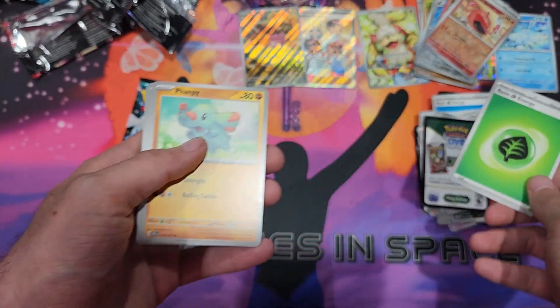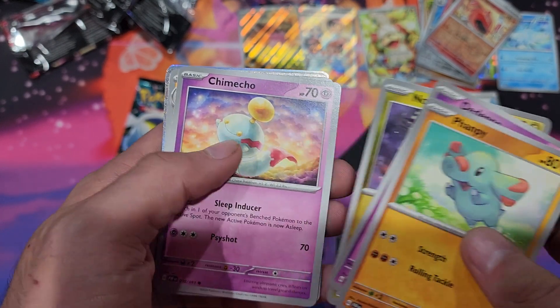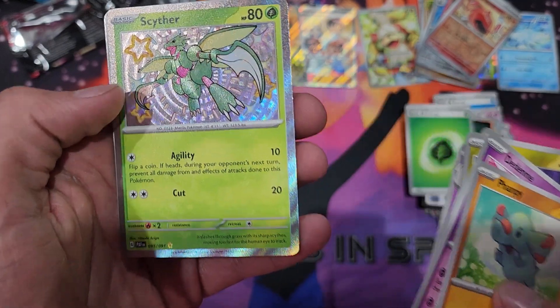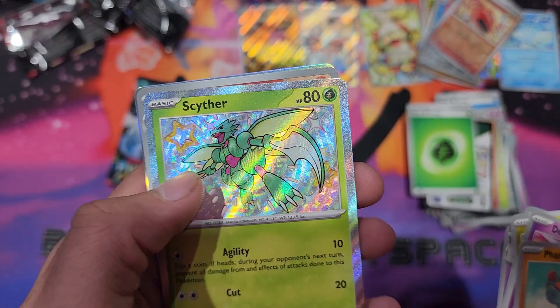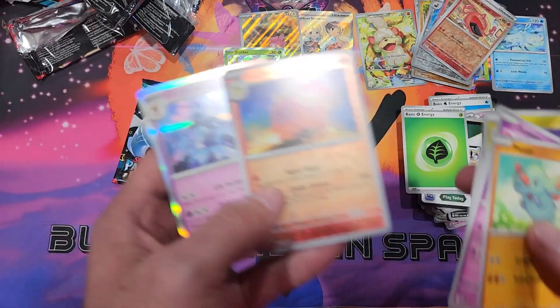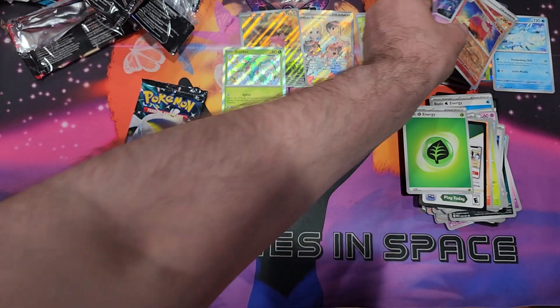Energy, Vampy, Dedenne, Noibat, Chimecho, Kilowattrel, Curlia, Technical Machine Crisis Punch. Ooh, Shiny Baby Scyther! Camerupt, Reverse Holo, and Silver Tempi as the rare.